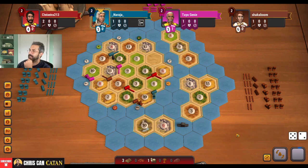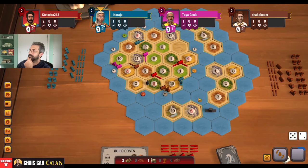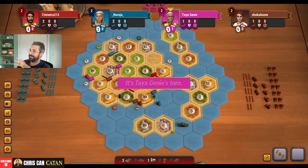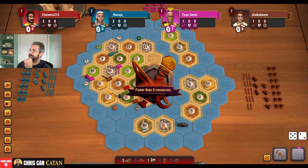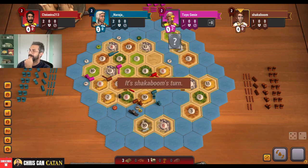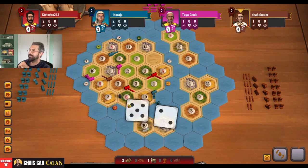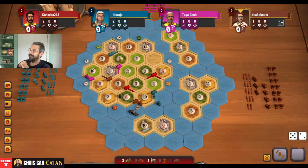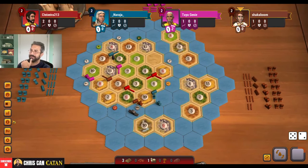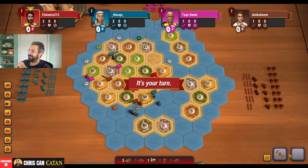I wonder if he blocked his ship here. At least it's hitting brown and not me. I've got to be a little careful — if they switch, we need to watch out. They are going set, which is ideal for us — that is what we would prefer. I hope he doesn't solo my six again. The pink player already has two cards — a very strong start for them, even though they don't have much in the way to expand. I still don't see them expanding very much; that's going to be their problem.